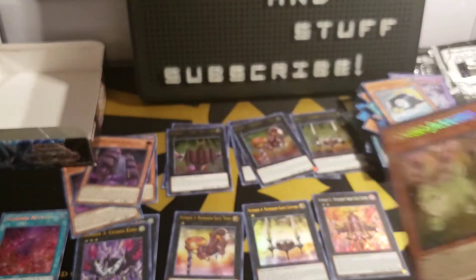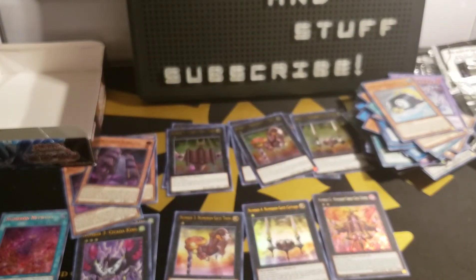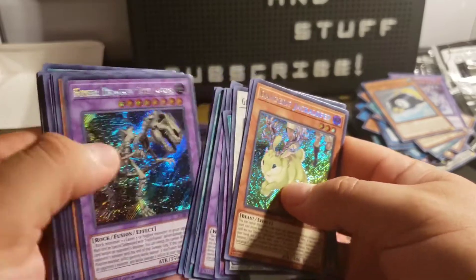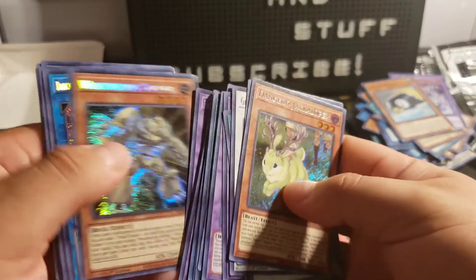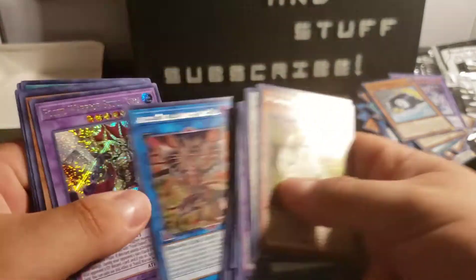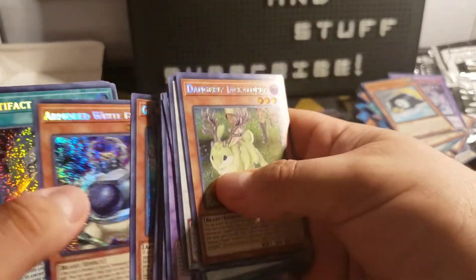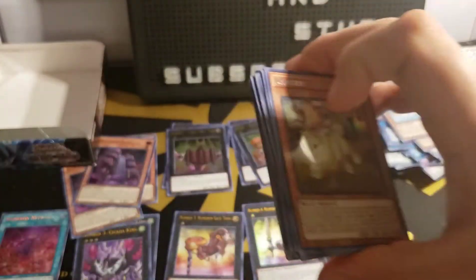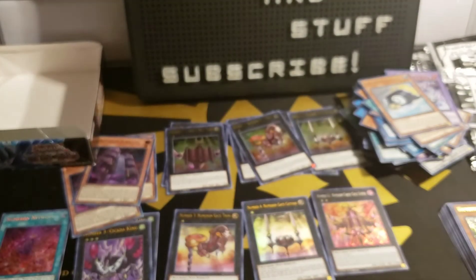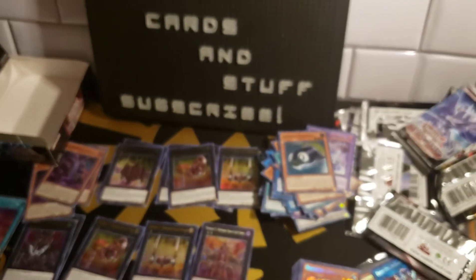Alright guys, thank you for watching. Let's look through all these pulls right now — Darkness Metal the Dragon of Dark Steel, Fossil Warrior, and all this stuff. So you guys all have a good day, and remember — don't do bad stuff.